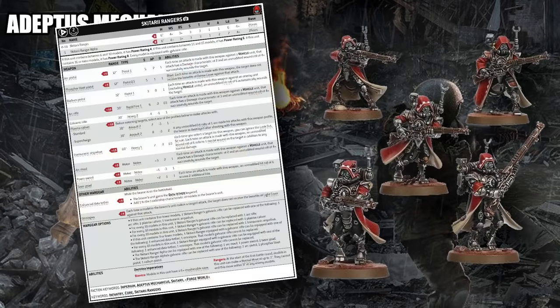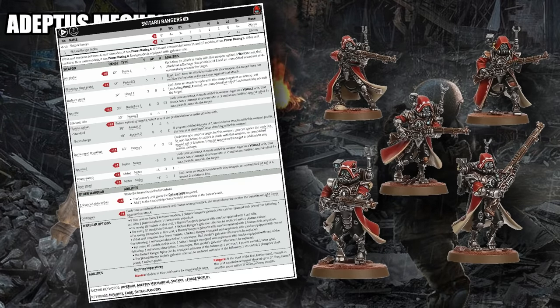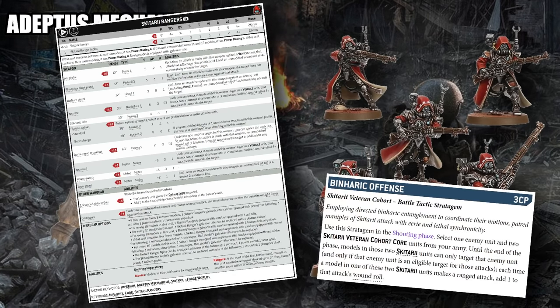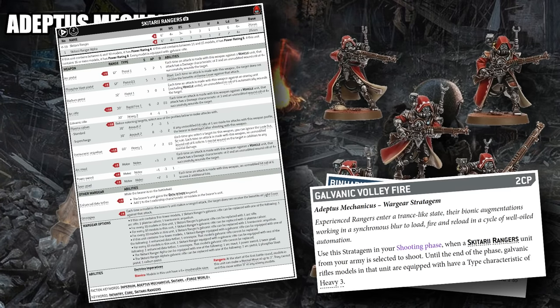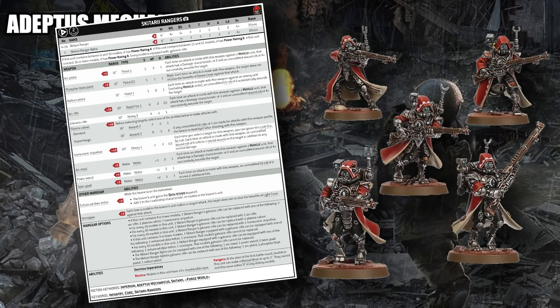For Adeptus Mechanicus, our pick is the Skitarii Ranger squad. Adeptus Mechanicus is blessed with a glut of powerful ranged attackers, but one you see in almost every list — because of the incredible support the faction can give them — is the Skitarii Rangers, specifically out of a Veteran Ranger Cohort. This gives them access to the stratagem for plus one to wound in addition to the Galvanic Volley Fire stratagem. Ranger squads can put out significant shooting at relatively long range and, given how cheap and numerous they are, can take huge chunks out of even heavy targets in 20-man squads with upgrades like Omnispexes to ignore cover.